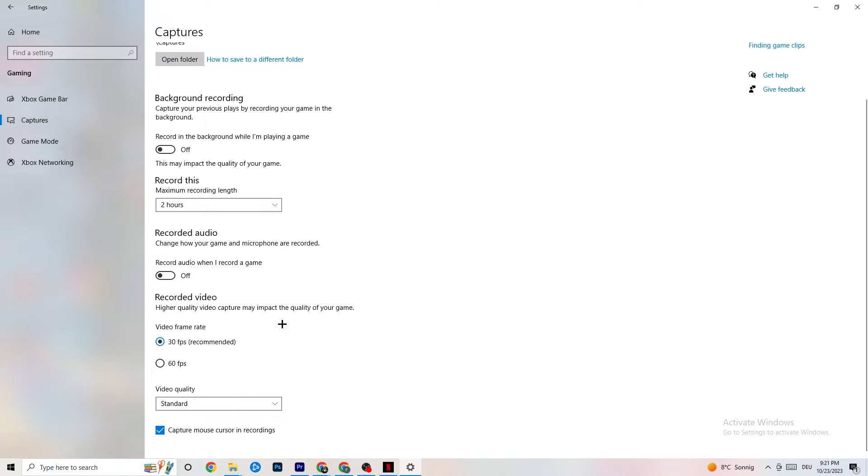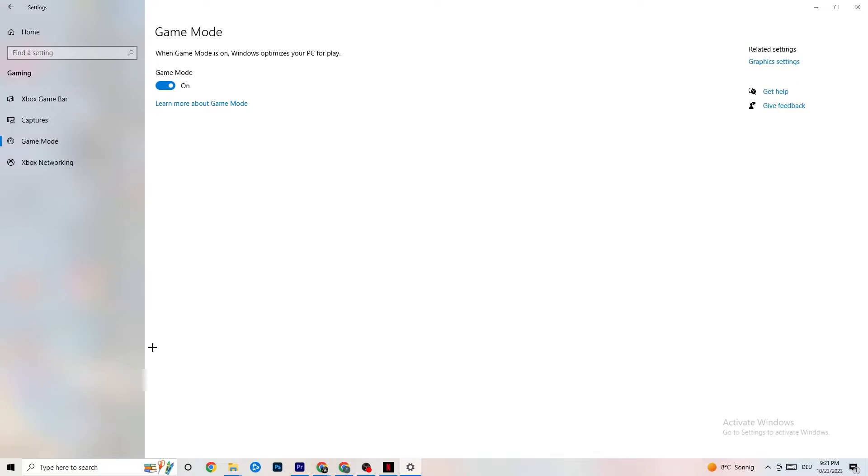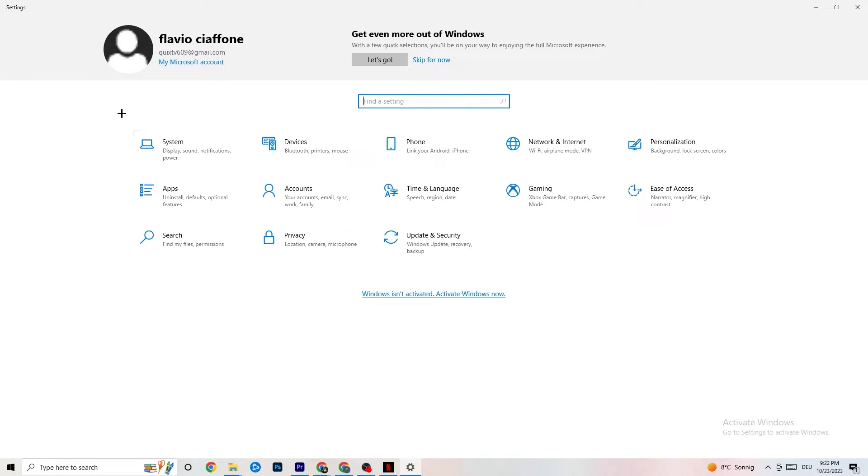Afterwards hit Game Mode. This one is a little tricky — I can't tell you whether to turn it on or off; you need to check it for yourself. Turn it on and try your game, then turn it off and see which works better for your PC. Once you're finished, go back to the main Settings.